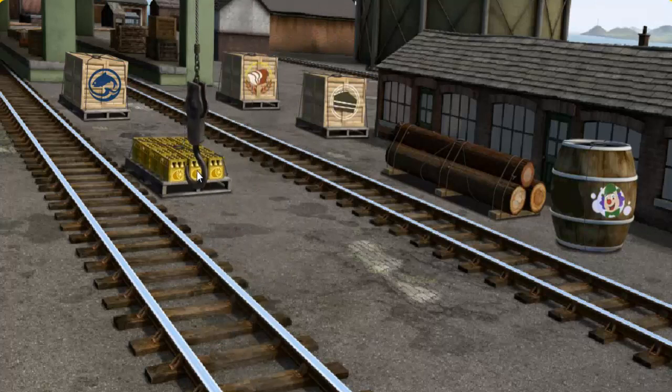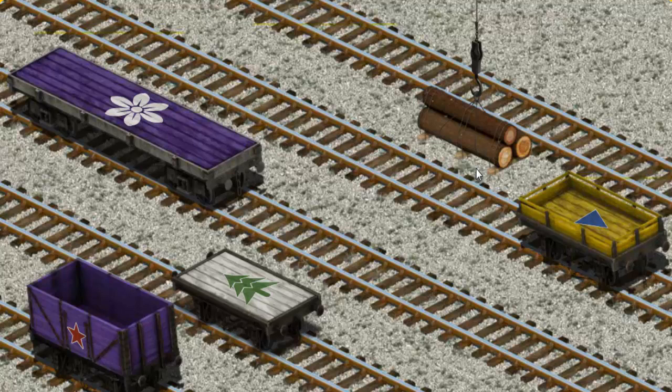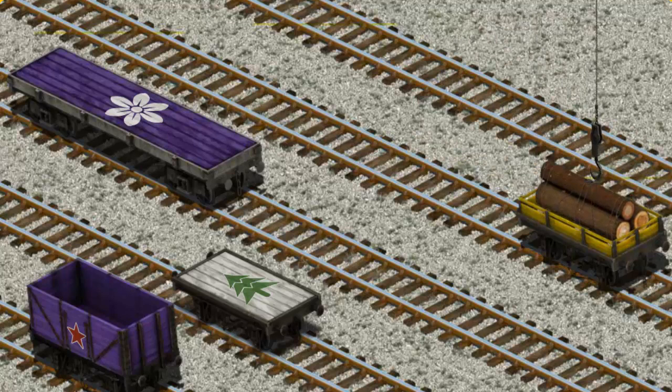Show Cranky where the Joby Wood is. There you go, let's lift and load. Now the cargo must be loaded. Show Cranky where the yellow flatbed with a blue triangle. There you go.